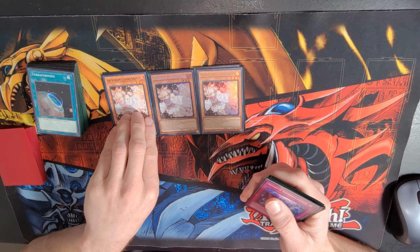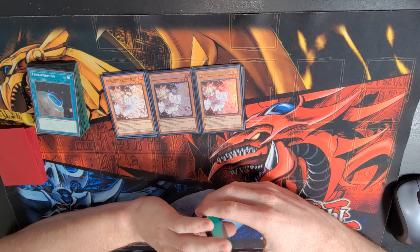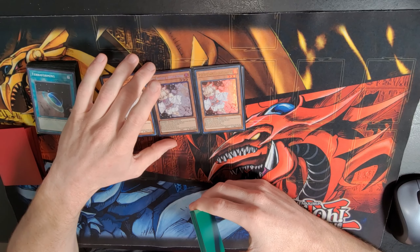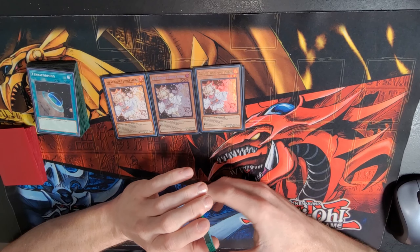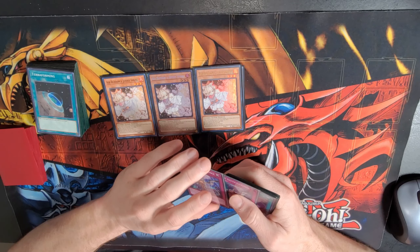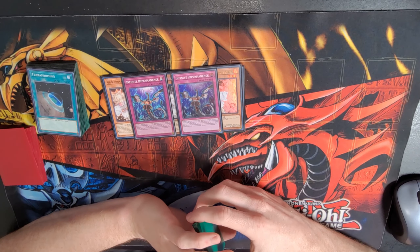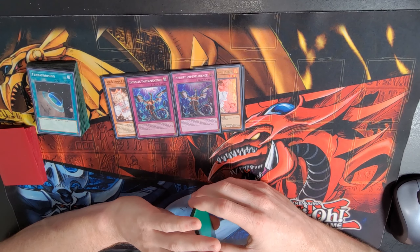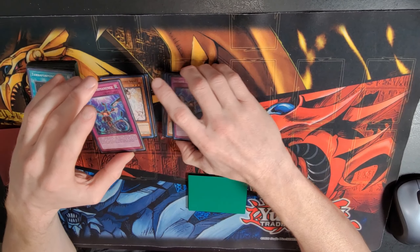Three Ash — again, you kind of have to play it. It's so good to Ash, like, a Branded Fusion. Or if you kind of know your opponent's low on resources, Ash the Ponix, the Turbulence, the Fire Hydrant or whatever his name is. And then two Imperm. Imperm's still pretty strong. Keeping Turbulence from setting five is so powerful — it's just underrated. But that's it for the hand traps.